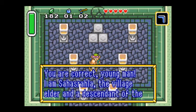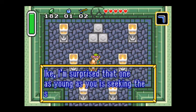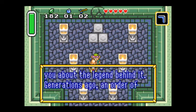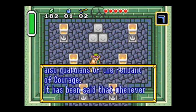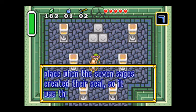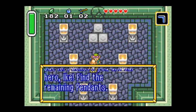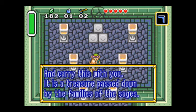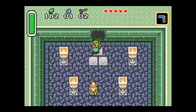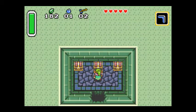If you see how cracked that wall is — there are slightly cracked walls and then there are big cracked walls like those. Big cracked walls can actually be rammed open with the Pegasus Boots that I'm about to get here. There's three bombs, 50 rupees, and another 50 rupees.